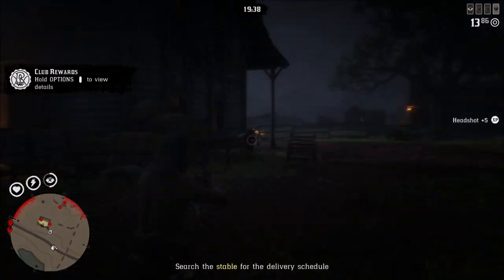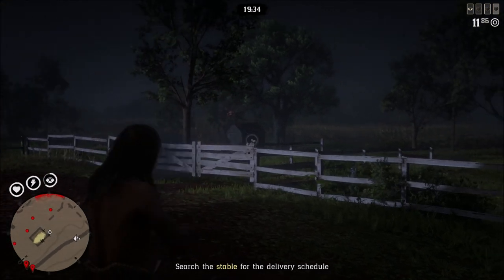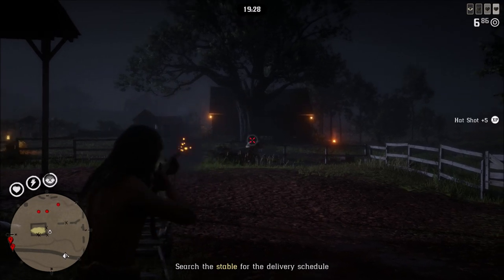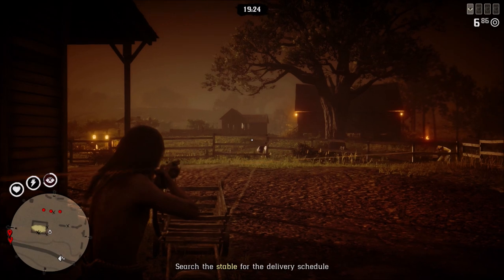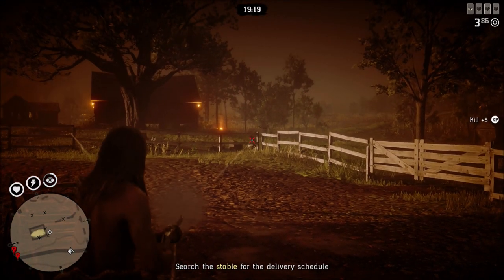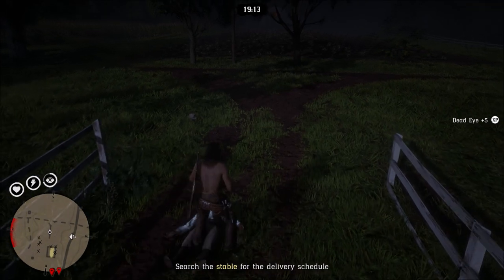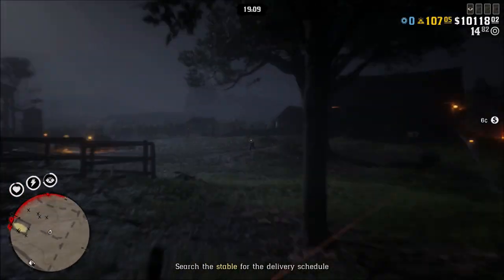Some other things addressed were awards and daily challenges. They fixed an issue that caused daily challenge bounties completed within one real-world hour to complete incorrectly, fixed daily challenge bounties collected not incrementing correctly, and fixed an issue that caused the daily challenge 'drink strong moonshine' to not work correctly. They also had some general platform fixes, including fixing several crashes in Red Dead Online across all platforms.